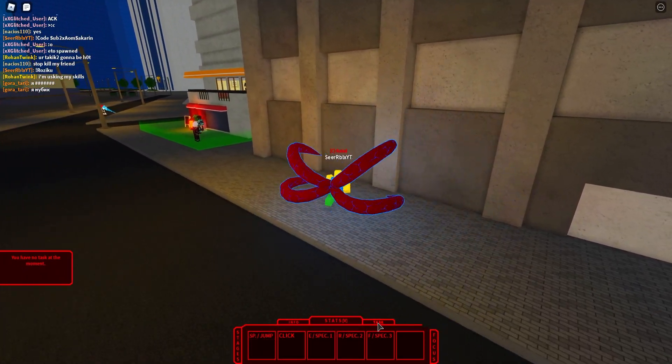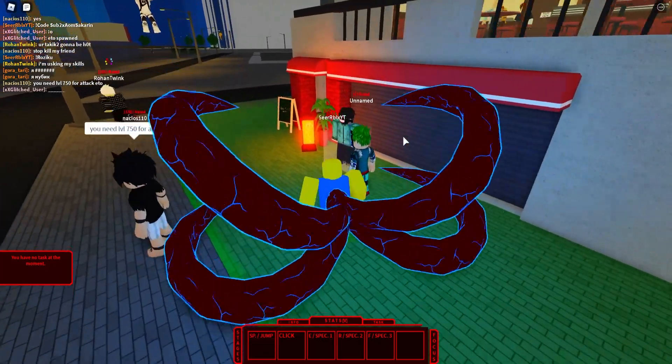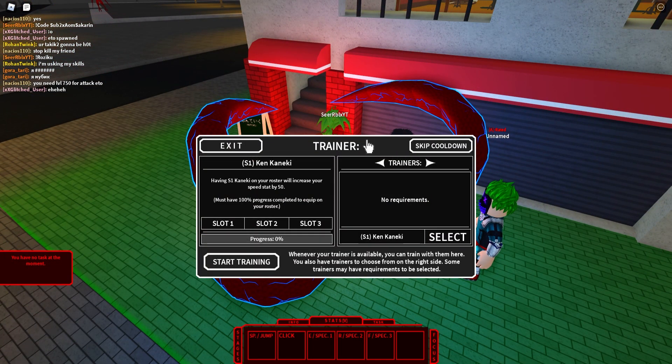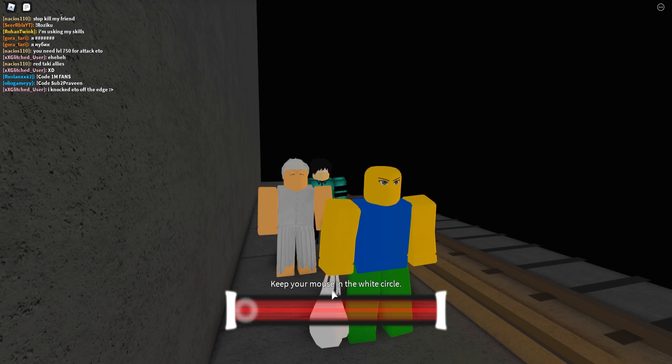Right now I don't have any tasks in this game. Look at that — 'you have no tasks at the moment.' I don't know where to get my tasks. Because 100%, this game has tasks. Can I get some tasks? Let's see — Trainer. Can we... What if I click on start training? What do we do then? Start training — 'keep your mouse in the wide circle.' I don't know this, what the heck?